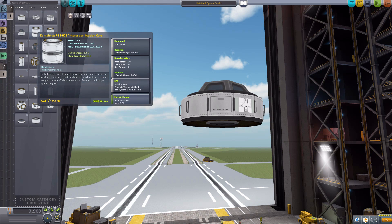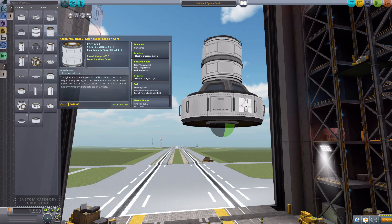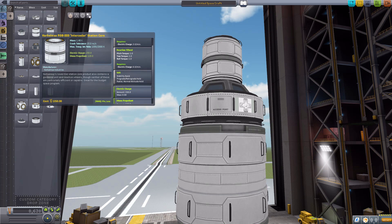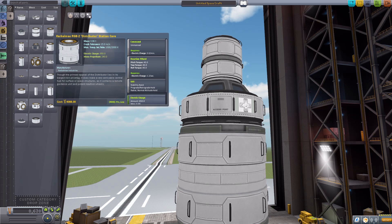The next two parts we have are both station cores - unmanned command pods in two different sizes. We have the small RGB-003 and then the much larger RGB-2 distributor station core. Both are unmanned command pods with their own built-in reaction wheel, SAS, and electrical charge, as well as some monopropellant. The smaller core has 150 electric charge, 120 monopropellant, and a light reaction wheel with only 1 pitch torque. The larger station core has 40 torque, plus 850 electrical charge and 240 monopropellant - quite a big difference in resources, and quite a big difference in size.